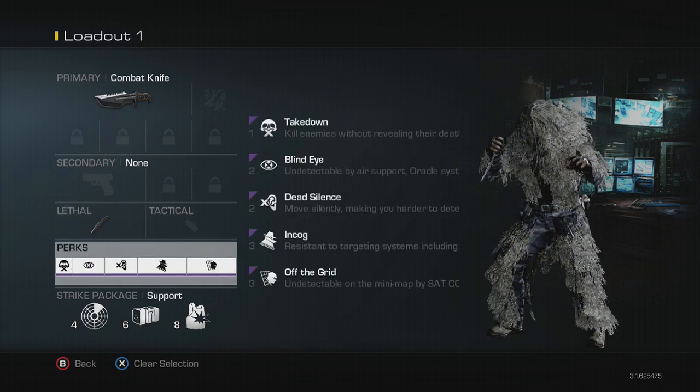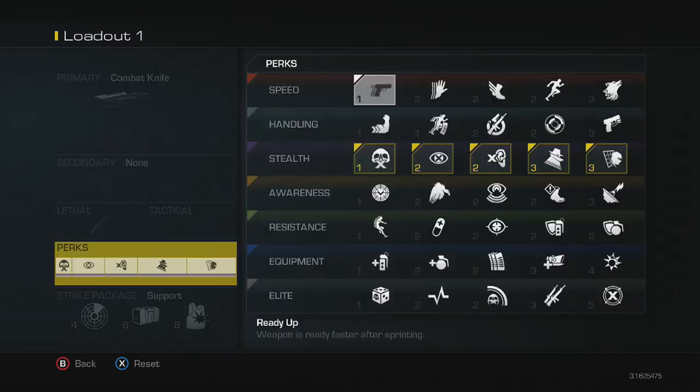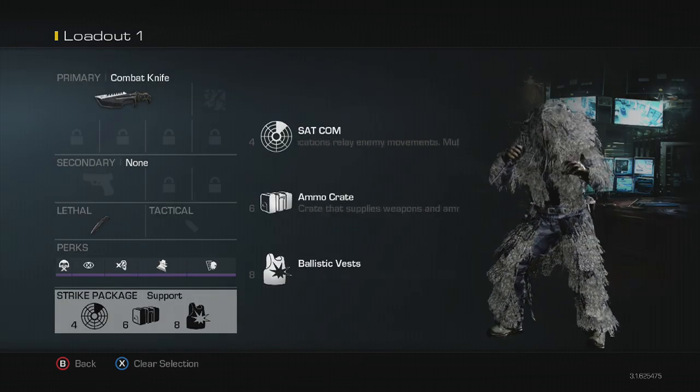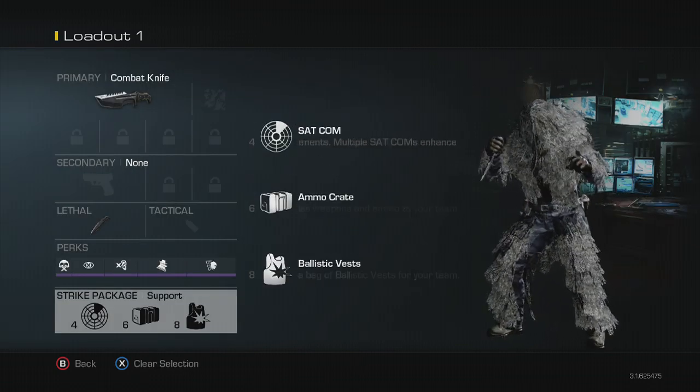Moving on to perks: basically, you're just going to want to use every single stealth perk — every purple perk, you want to have all those equipped. It might take a little bit to build up the squad points to buy them, but make sure you have all of them on because they'll help you hide from enemy drones and prevent enemies from targeting you. For killstreaks, I like to use Support — a satcom and a weapons box could be helpful as a good team support package.